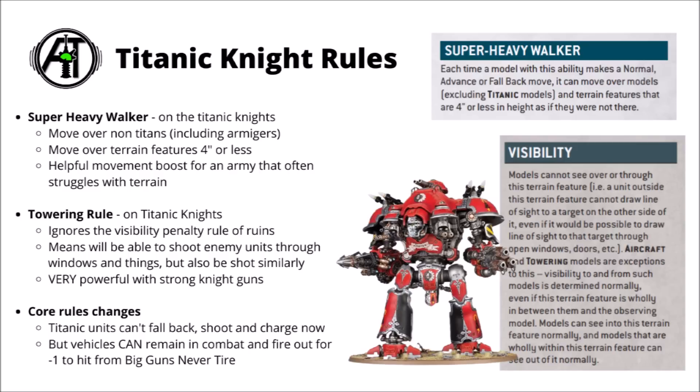Knight lists can fire straight through ruins with windows at their targets — very scary given all the massive, really strong guns that knights can carry into battle. Otherwise, bear in mind a few core rules changes for titanic units: they now can't fall back, shoot, and charge anymore. They'll instead rely on the big guns never tire rule, meaning if the enemy engages them they can still fire out of combat but with minus 1 to hit as per normal.